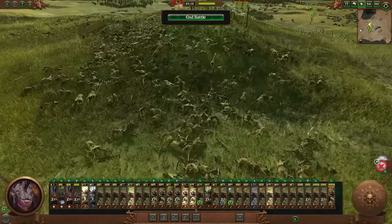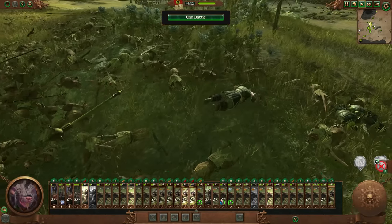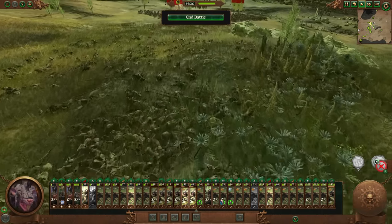Let's play a game of can you spot anything that isn't a Skaven Slave in this pile of bodies. Because I see a lot of Skaven Slaves. There's a couple weapons. There's a few Armored Kossars. But for every dead Armored Kossar, there's 5 or 10 dead Skaven Slaves.